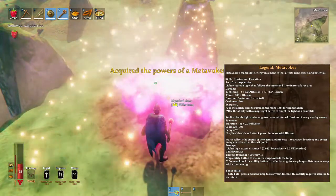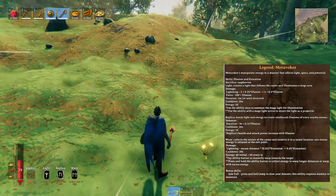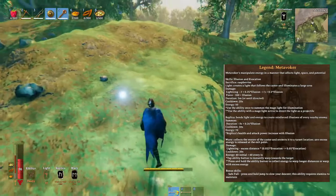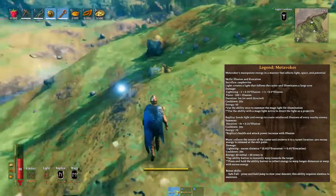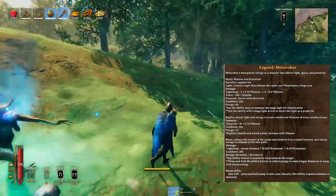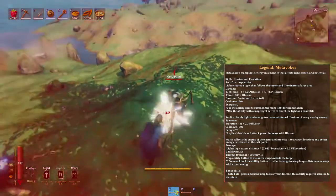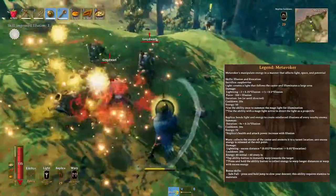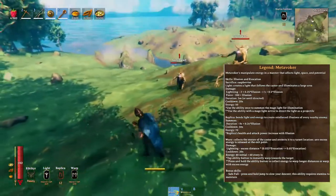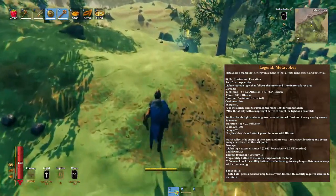Next we have Metaporker — you're going to need raspberries. The first ability is Light, which creates a light that follows the caster and illuminates a large area — that might be useful in dungeons. Once you have the light, using it again turns it into a projectile. Next is Replica, which bends light and energy to create a reinforced illusion of every nearby enemy. And then Warp, which collects the energy of the caster and projects it at a target location, releasing any excess energy at the exit point.